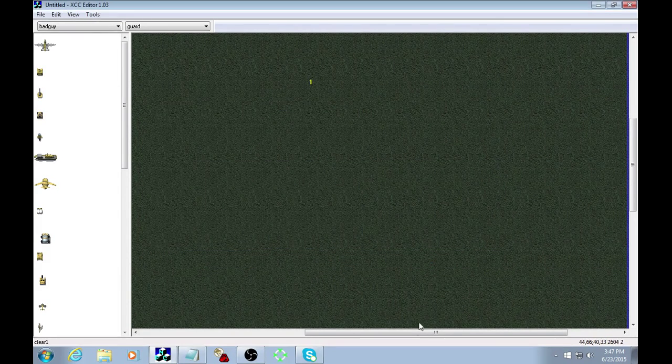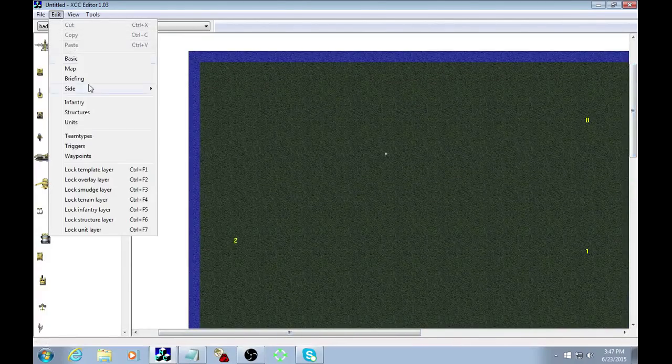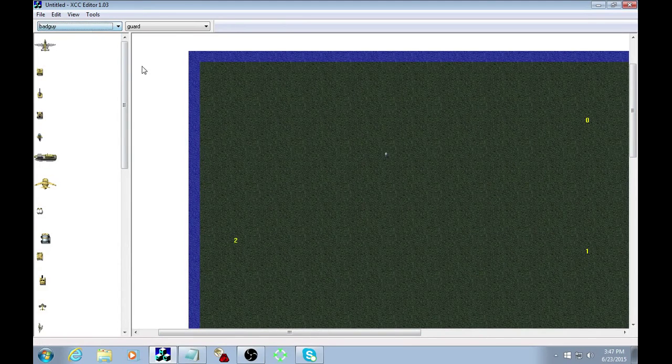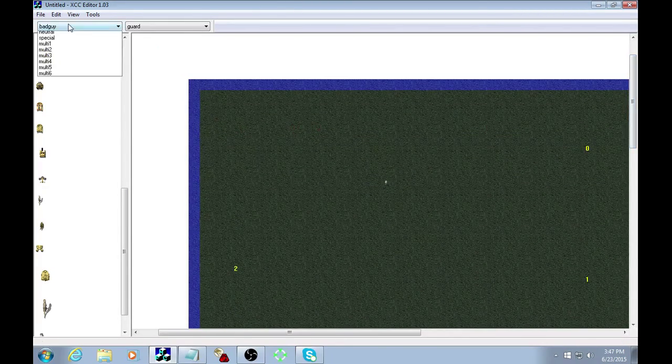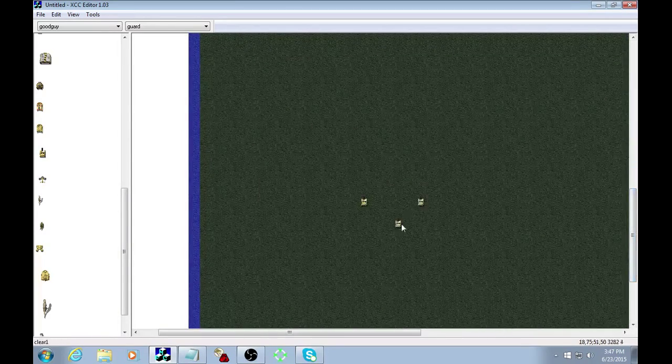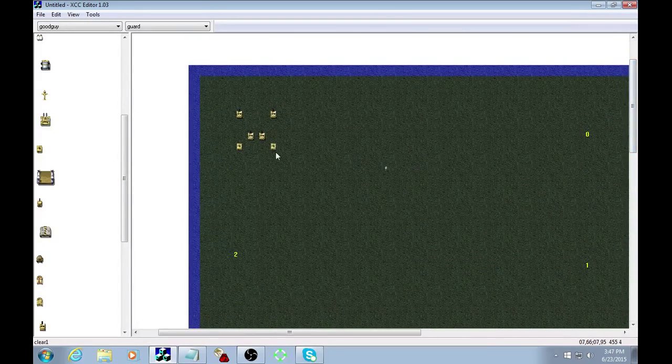Which leads me to the next thing — we're going to show you how to do reinforcements. We better place some good guys on the map here so we don't look like fools. Sticking to my no mixed text rule, we'll give the good guys medium tanks and some humvees.